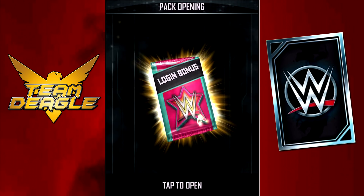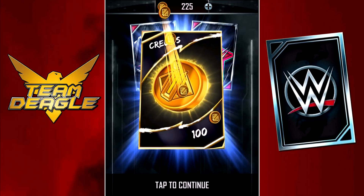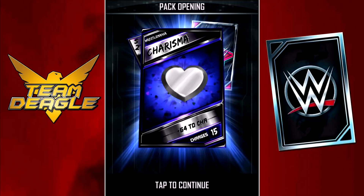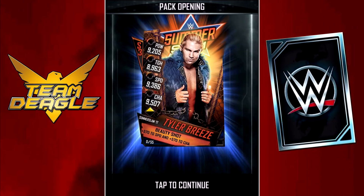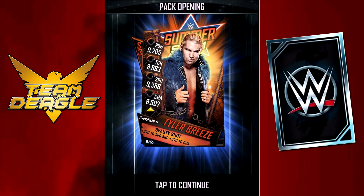Let's open up the SS-17 pack. We get credits, and then a WrestleMania enhancement card. Now we're on to the SS-17 card itself — and it's Tyler Breeze. Tyler Breeze is not top tier; he tends to be one of the weaker cards in his tier.